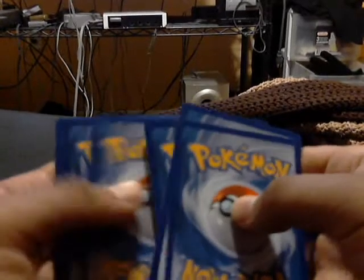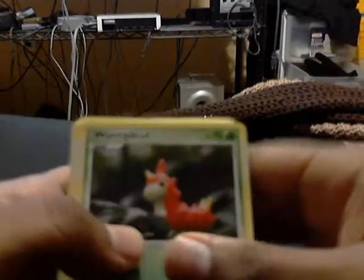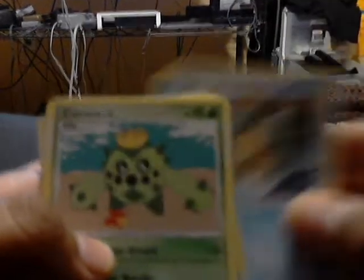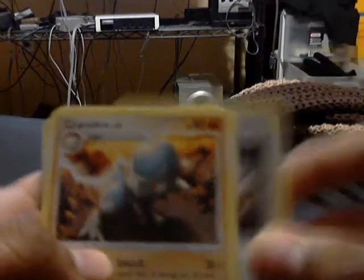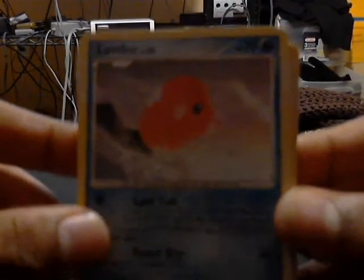Okay let's get started. We got Chansey, Wurmple, Hoppip, Squirtle, Cacnea, Galactic HQ, Cranidos, Poké Turn. Our reverse holo is a Rainbow Energy — that's pretty cool looking. And our rare is Luvdisc. Really? That's a rare in this set? Wow, that sucks. That's terrible. Whatever, moving on.